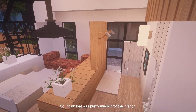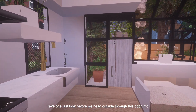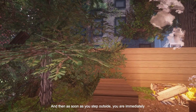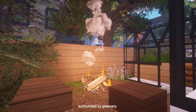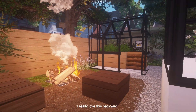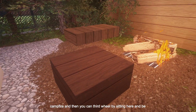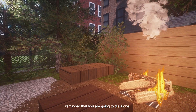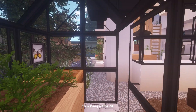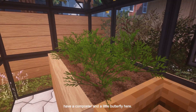That was pretty much it for the interior. Take one last look before we head outside through this door into the backyard. As soon as you step outside, you are immediately surrounded by greenery — very cozy, lots of plants, lots of good stuff around here. I really love this backyard. If you have friends over, you can bring them for a campfire. Here's the greenhouse — I do have some carrots growing. You have a composter and a little butterfly here.